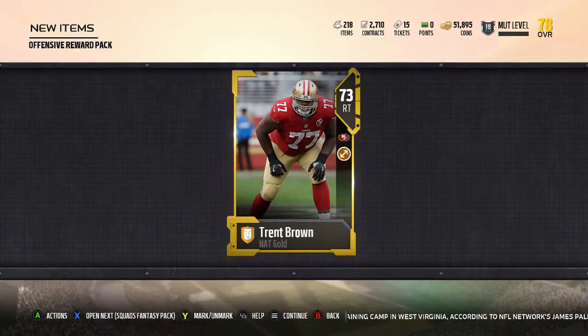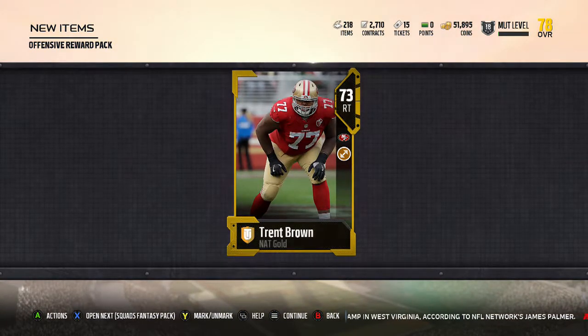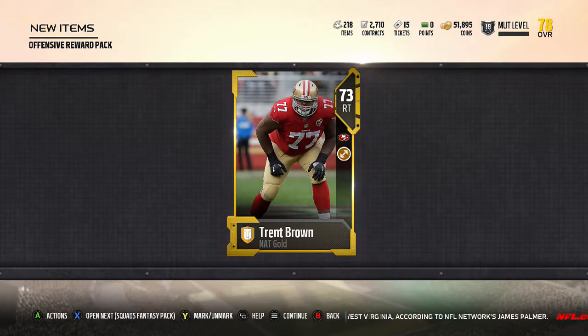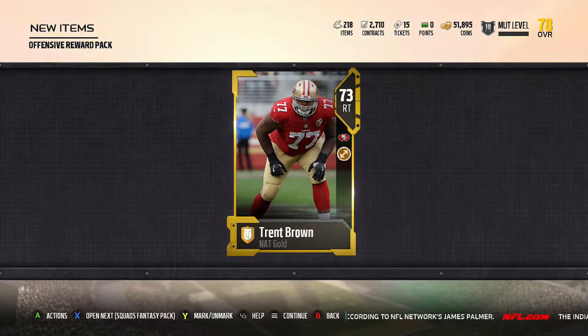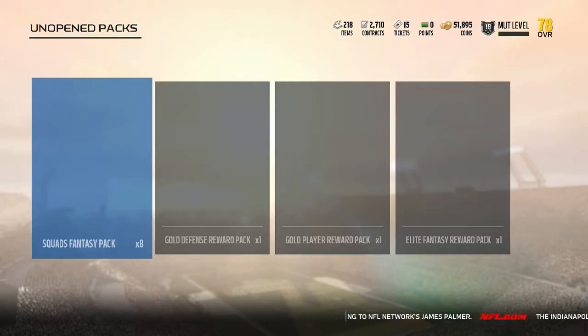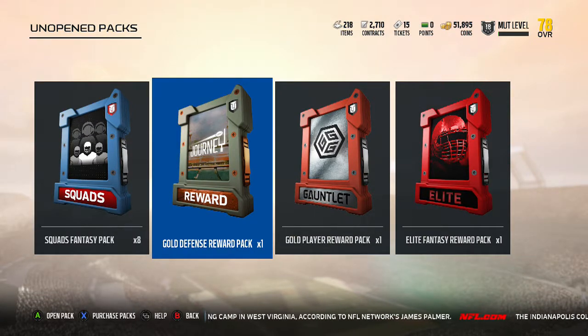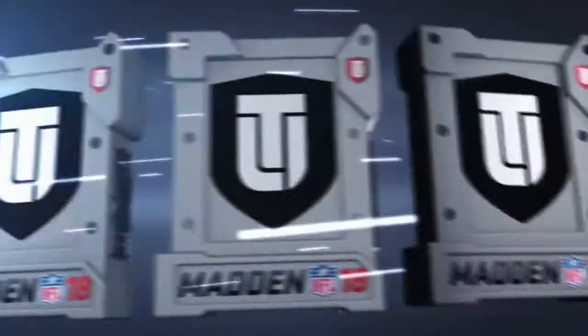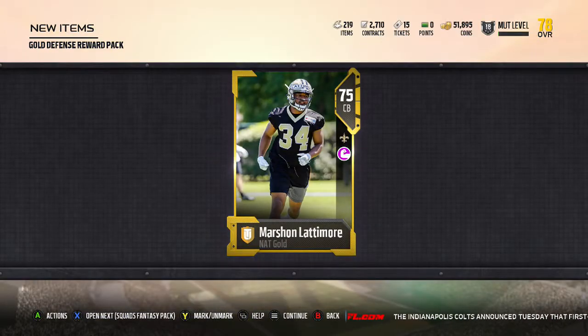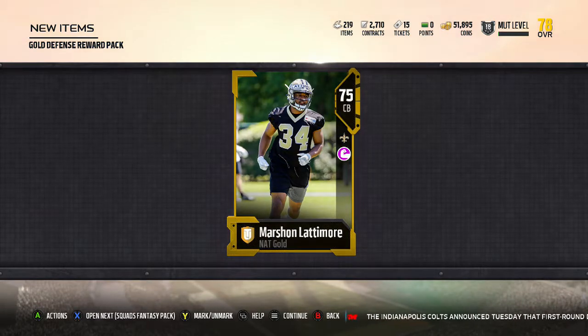Okay, we got a gold Trent Brown from the 49ers. I'll save that for the NFC West set — go through and see what other 49ers I have. I know I got that Jerry Rice, and you only need three players to get it, so I'm trying to save three of each and then quick-selling the rest into packs.